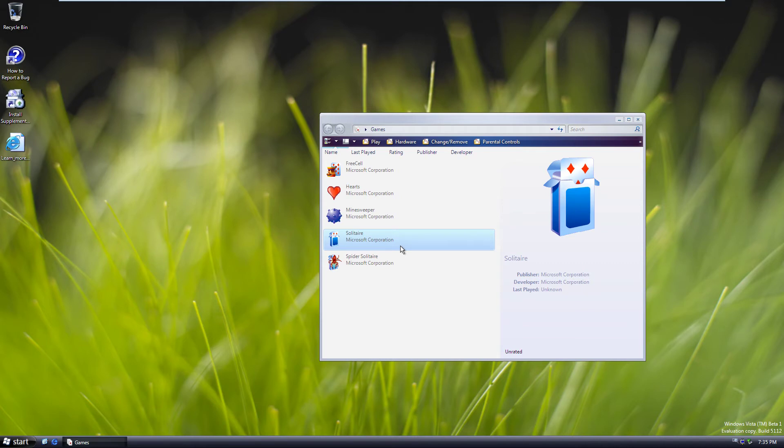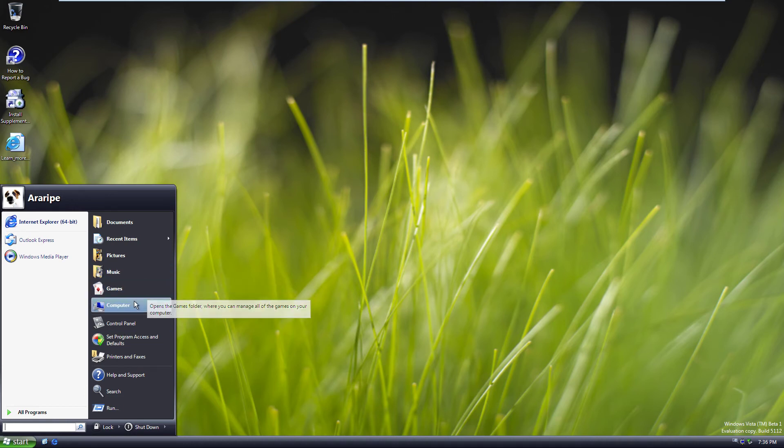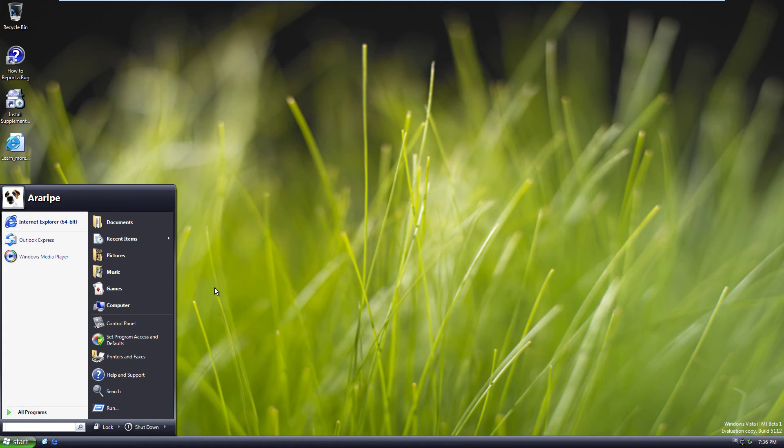I kind of want to get a build with Aero working so we can see what the transparency really does to the hardware, because I heard it's pretty heavy and unstable. Amazingly enough, I never tried Longhorn before — I was too lazy. I knew how to install it but changing the BIOS date and installs that take hours and hours — that's a problem with Longhorn: it takes a lot of time to install. It's not like installing XP or Vista or 7. Very long process. But I kind of want to do it for the sake of science.